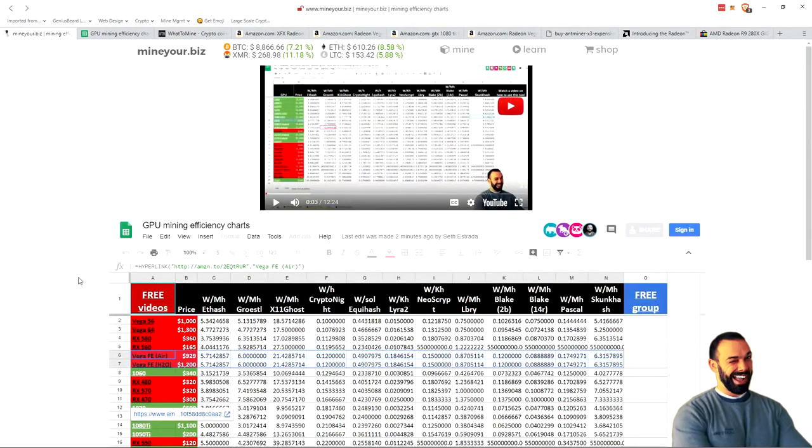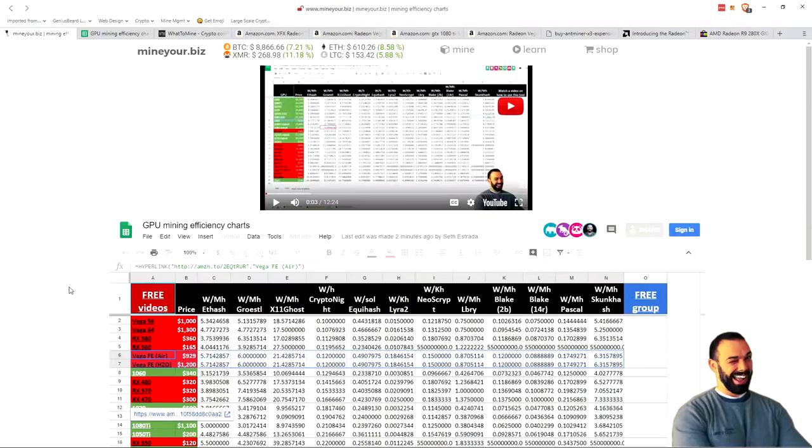First off, MineYour.biz — you can see here the GPU mining efficiency charts. This has totally been revamped and redesigned. You now have ongoing price motion at the very top of the website, so you can see Bitcoin, Ethereum, Monero, and Litecoin at a glance from any page, as well as new resources being rolled out almost daily on the site. Bookmark it and check it out regularly — it looks great on mobile now too.